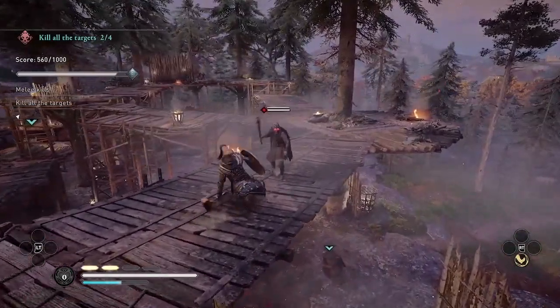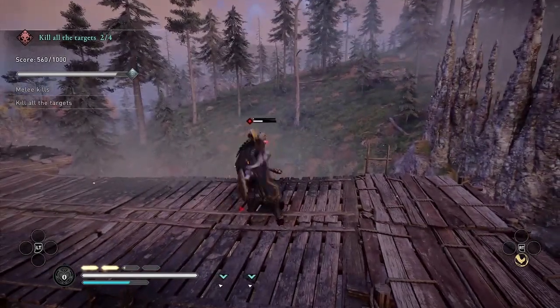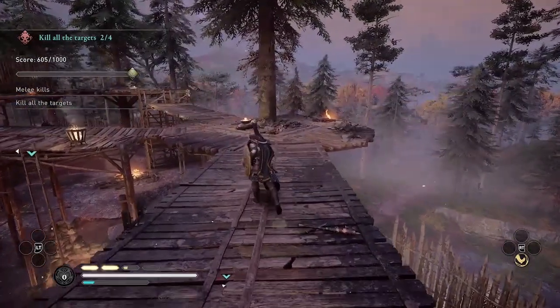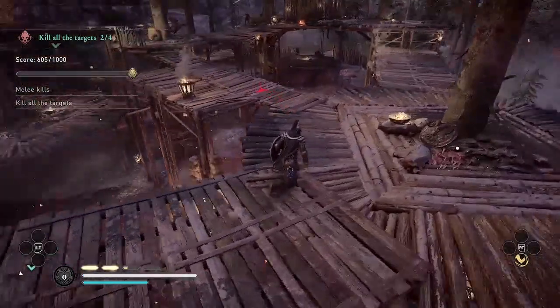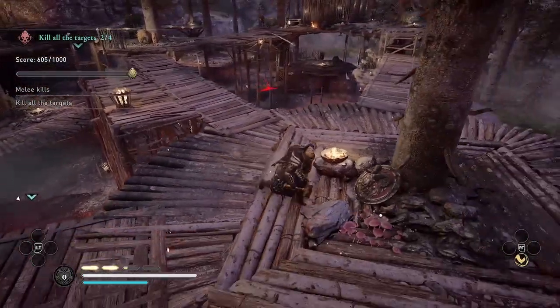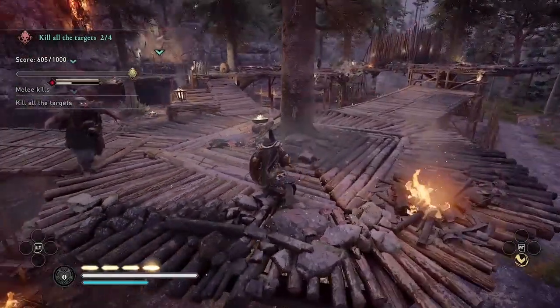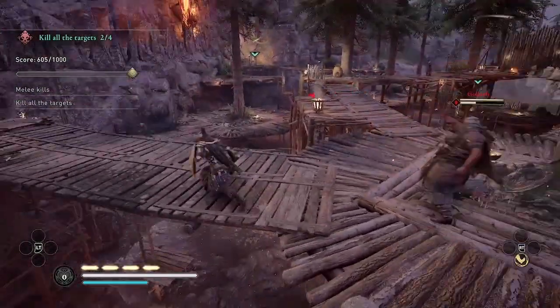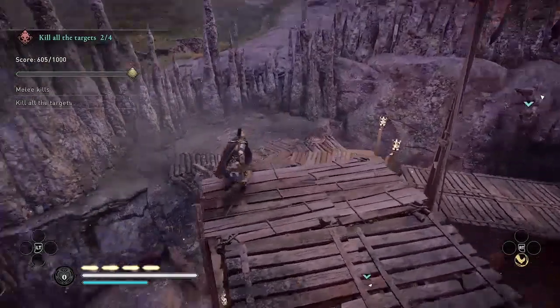Now I'm going for the melee kills and going on to the ground. But before I go to the ground I'm going to pick up a couple of mushrooms to recharge my adrenaline. Now that I need melee kills, I'm going to stay on the ground so there's no chance of a fall damage kill.